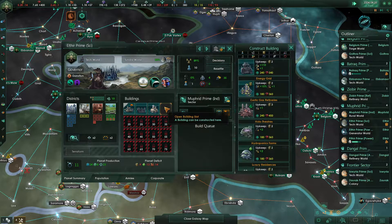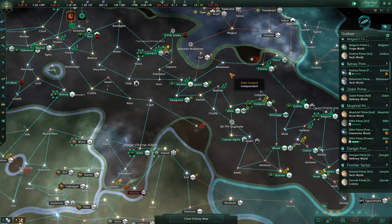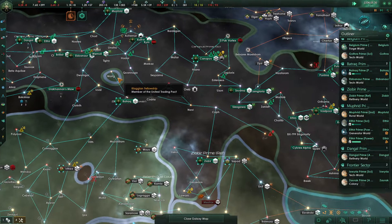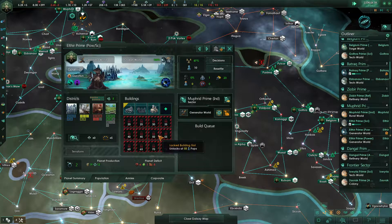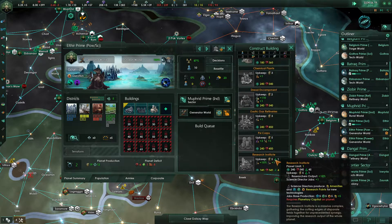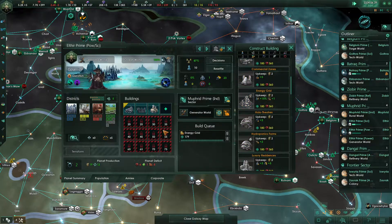We are now ready to put in our research labs here — excellent. We are of course well over our empire cap and a little over our naval cap as well, so those are things we need to work on. We have a building slot available on Healthier Prime — I would love to put in an energy grid here — there we go — and we'll also upgrade that to a planetary admin. Wonderful.